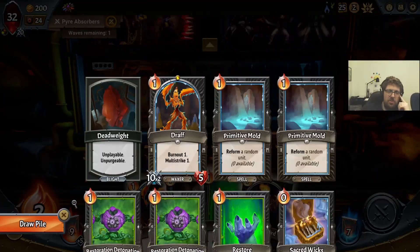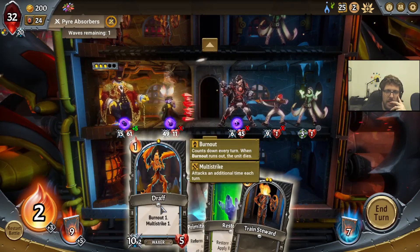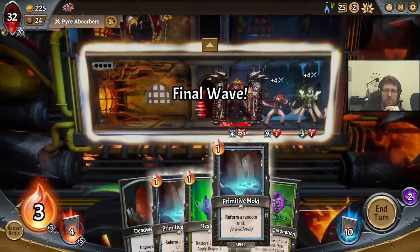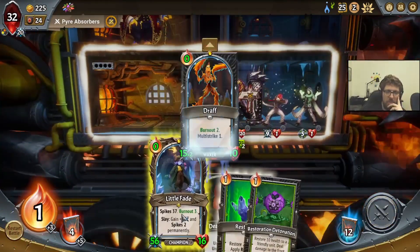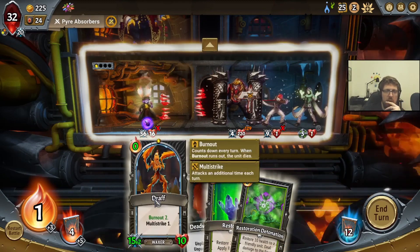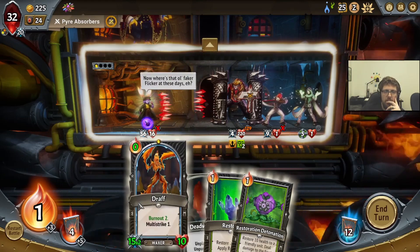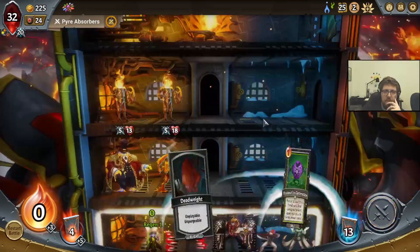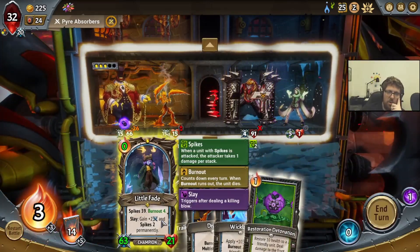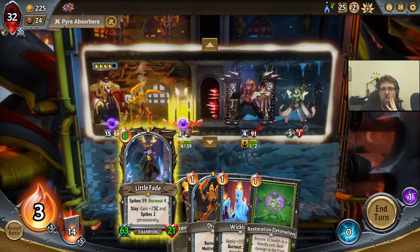We got both back. She's killing the back unit and almost killing the boss. She's got 3 Burnout. I think we just put the Draft here and then it's probably going to die. Now we just have to make sure Little Fade gets the kill. 39 plus 63 is enough damage to kill the boss — that's over 100. We're good. She'll get the kill. Very cool.